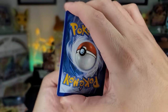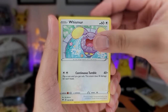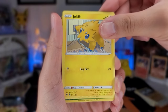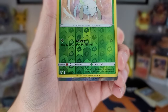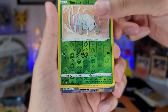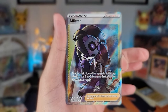Let's see — Go-Goat, Stone energy, Slugma, Larvitar, Joltik, holo Akita — ooh, ooh, ooh, got something! Got something. That's a full art. But it's probably a trainer. Yep — ooh, a full art Allister trainer card! That's what I'm talking about right there. I need big hits like this. That's an awesome hit.